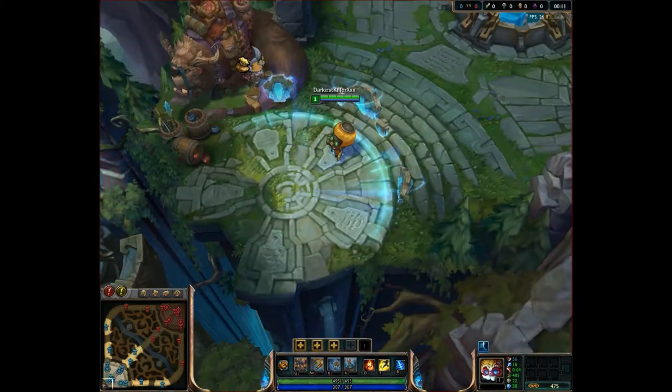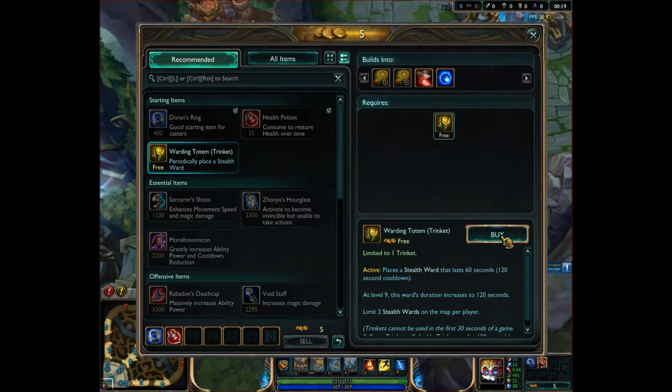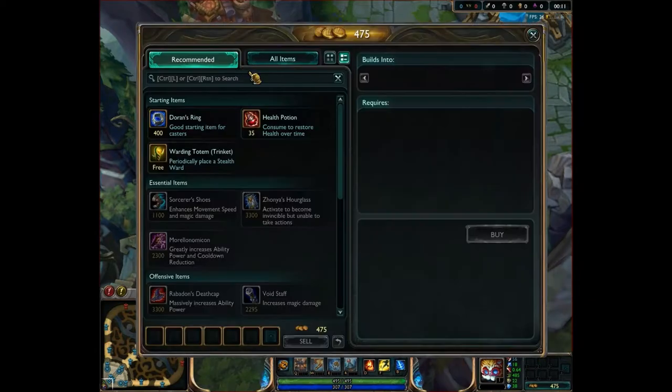When you first spawn in, the items you will want to buy are the recommended items: Doran's Ring, 2 health potions, and a warding totem. You won't need wards as much as other champions because Heimer's turrets will protect you from most ganks, but it's still good to have them for jungle awareness.